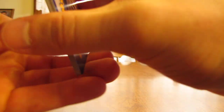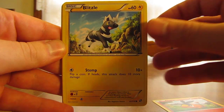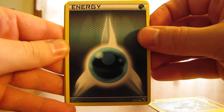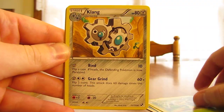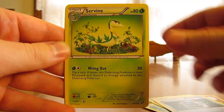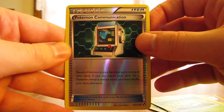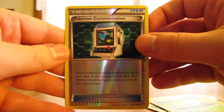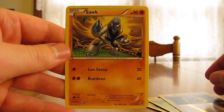We'll move the rare and reverse to the back of the pack. We start off with Tepig, Blitzel, Darkness Energy, Lillipup, Snivy, Clang, Pokemon Communication, Servine, Pokemon Communication Reverse Holo which is an uncommon trainer, and the actual rare in the pack — Zekrom, just a regular rare.